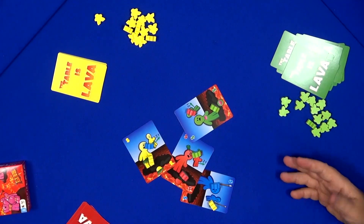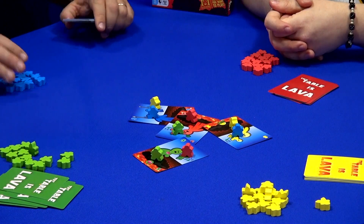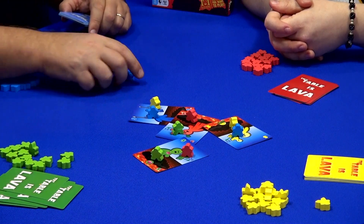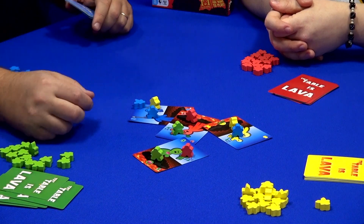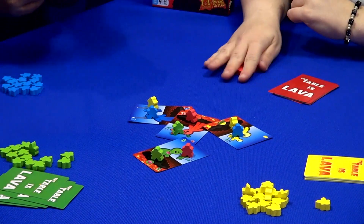There is a strategy in placing your meeples, but you can just throw them on there — do whatever you like. A meeple that's standing is worth two points at the end of the game, but if he's flat, if he's been knocked down, he's only worth one point. So you've got a bunch of meeples and a bunch of cards.